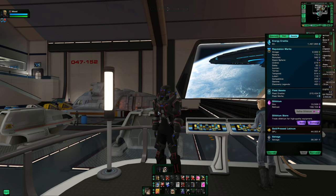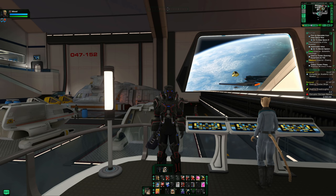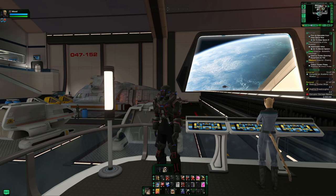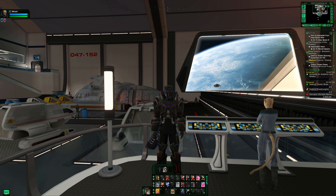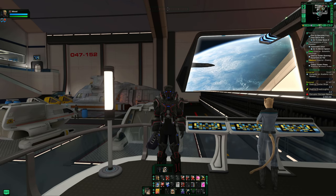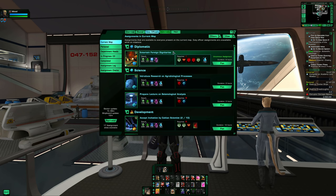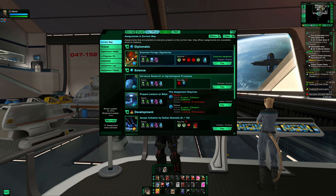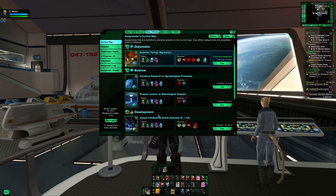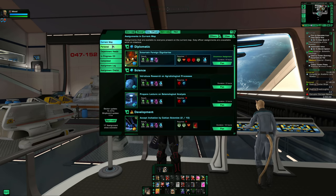Make sure you run extra TFOs as randoms — they give the most dilithium and marks to apply to your rep system, or fleet marks from those boxes. As honorable mentions: duty officer missions. Go to Duty Officers > Current Map > Personal and you'll see a list of missions. Moving from sector to sector changes the list constantly, and there are whole guides on using duty officers to farm dilithium — it's especially effective on the KDF side.